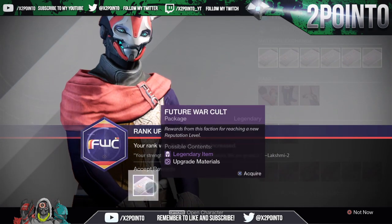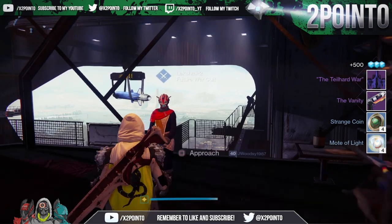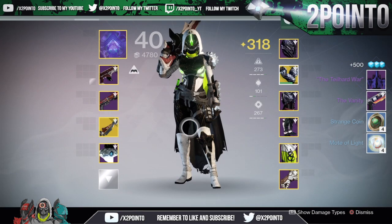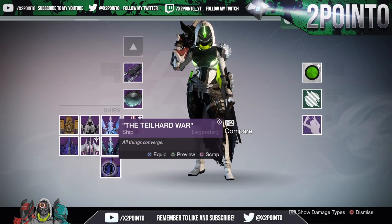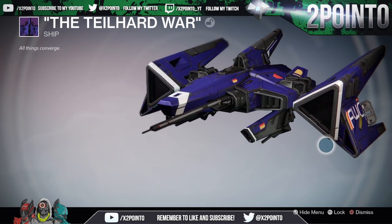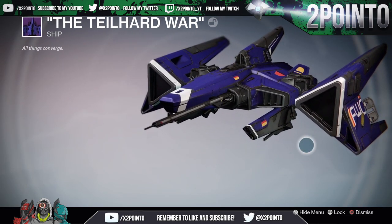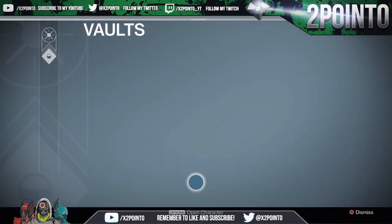Another way to get more glimmer is by leveling up the vendors in the Tower. Every time you level a vendor's rank up past rank 3, they will reward you with a package which always contains 500 glimmer as well as some other useful items. So every time you level up any of your faction ranks — Crucible, Vanguard, Gunsmith, even the Cryptarch — you will get another 500 glimmer from the package they reward you with.